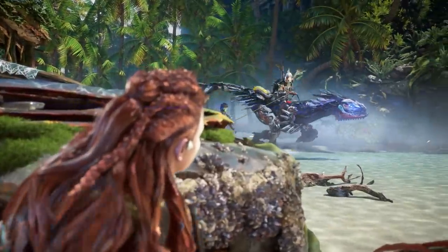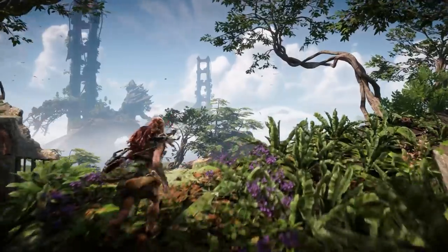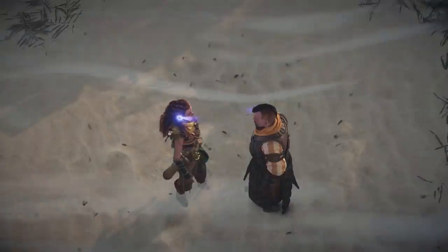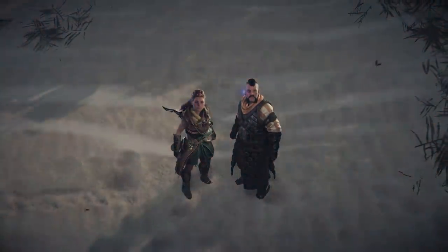We've only scratched the surface of the rebel threat, as Aloy will fight them in many forms throughout the game. And to defeat them, she must explore the open world to uncover the secret behind their power, and how that secret is related to her quest to stop the blight. This is just one of the mysteries she will unravel as her journey through the Forbidden West takes many twists and turns.